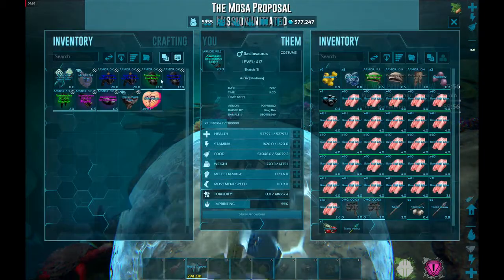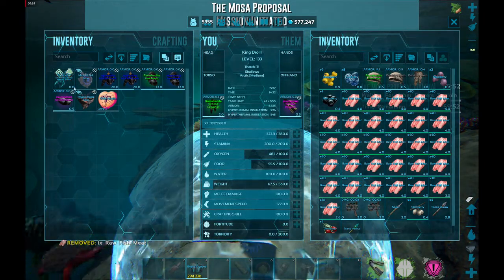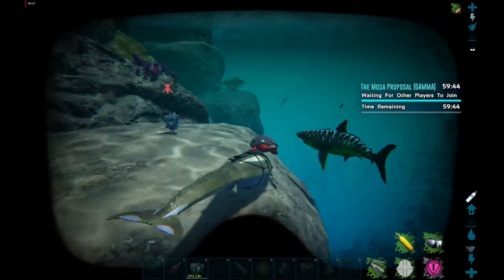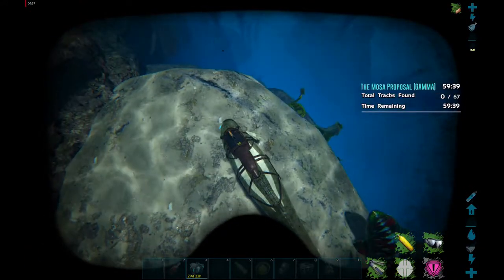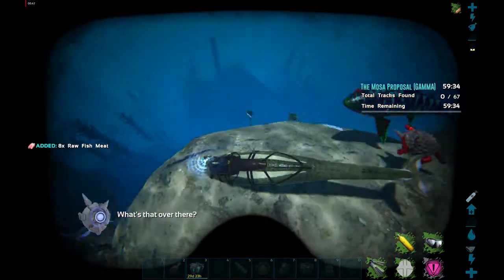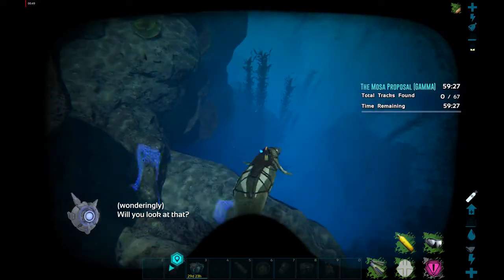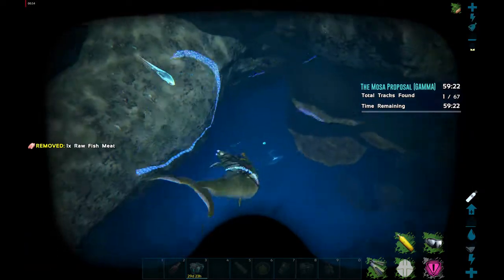You're going to need a Basil source — that's what I recommend mostly because the Basil has great AoE, so it's very easy to hit anything around you. The one I'm using is a bred one with 35k health and 615 melee, very old stats. However, you can use a regular wild tamed Basil for the gamma version. Beta is very manageable with a bred Basil source. Alpha you will definitely need multiple players with multiple good dinos.